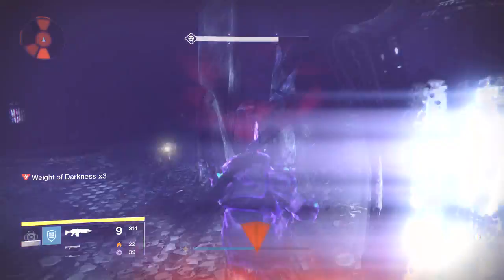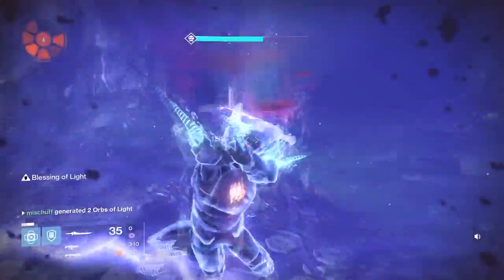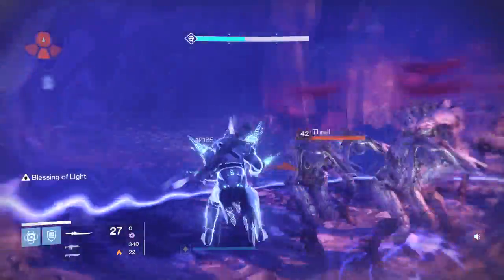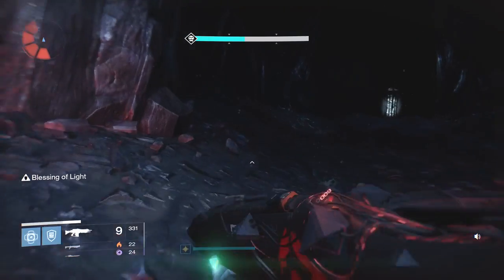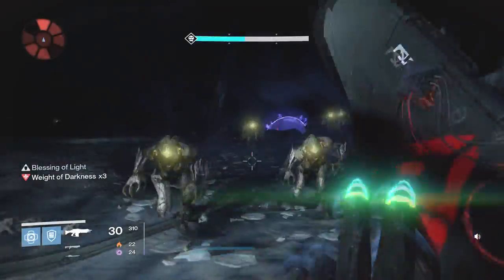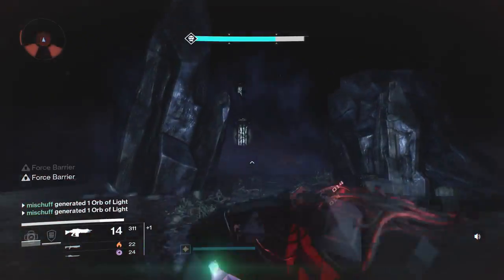Drop the bubble at the third lamp, run out the back side, run back in, take your sword out, and get some kills. What you're trying to do is charge up your Super as quickly as you can — you want it before you leave this area if at all possible, but make sure you get out of there before that lamp blows up. Things get nasty if you're still there when it blows. Get to the next lamp, turn around, chuck another grenade, use your melee if you have to, and hang out here until your Weight of Darkness is gone.